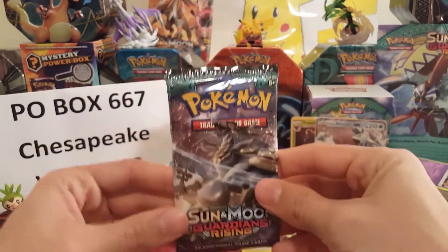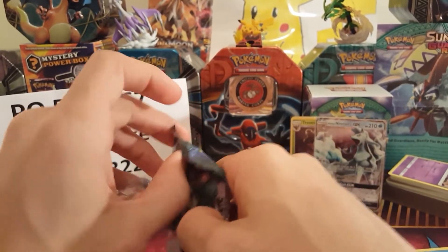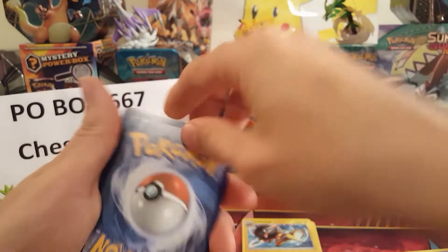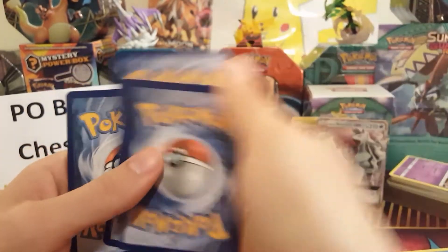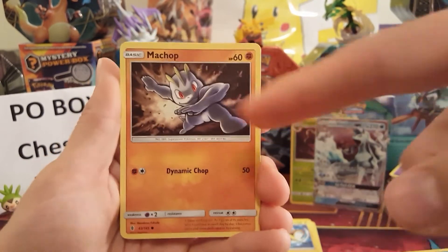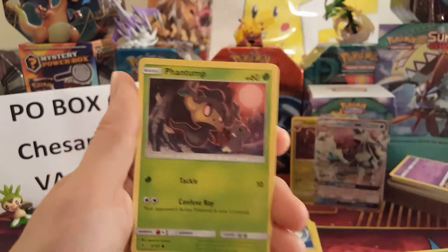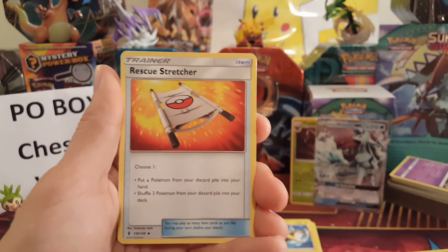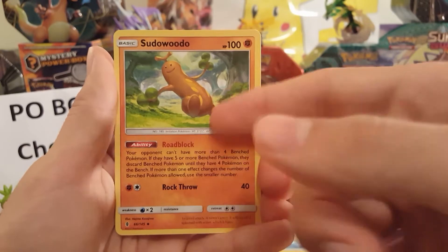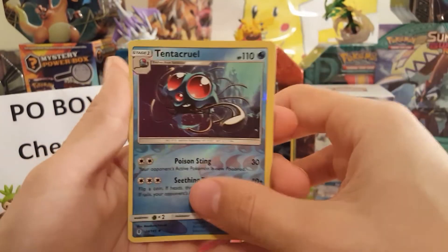Down to our last pack of Sun and Moon Guardians Rising — hopefully we can pull something good. Last pack: Wimpod, Machop — great card if you're playing a Fighting deck, two energy for 50 damage — Wailmer, Stufful, Phantump, Electric Energy, Rescue Stretcher — a cool Trainer that lets you put a Pokemon from your discard pile into your hand or shuffle three cards into your deck — Metang, and a reverse uncommon Tentacruel.